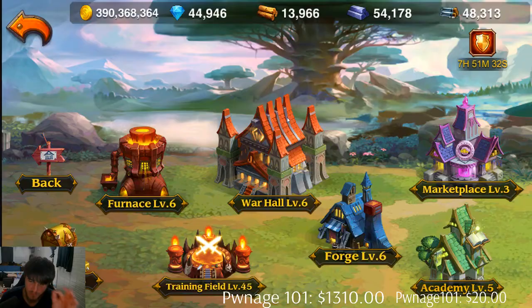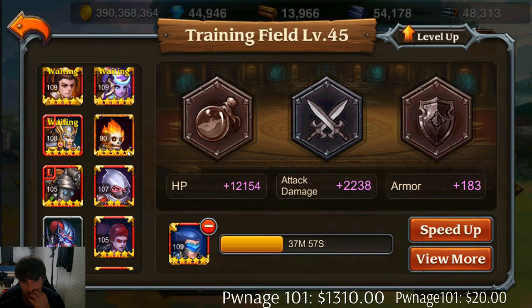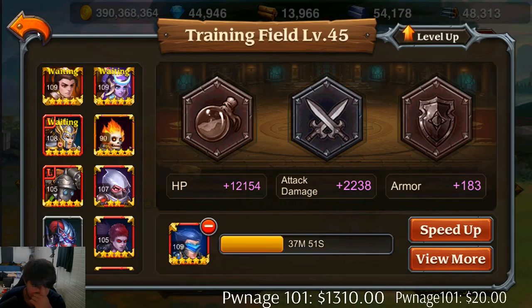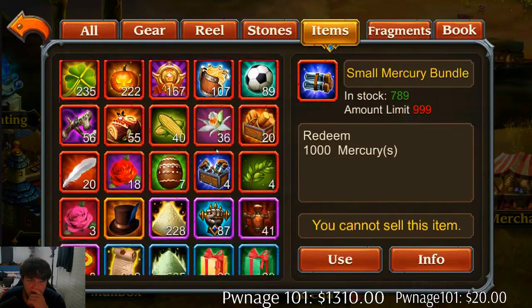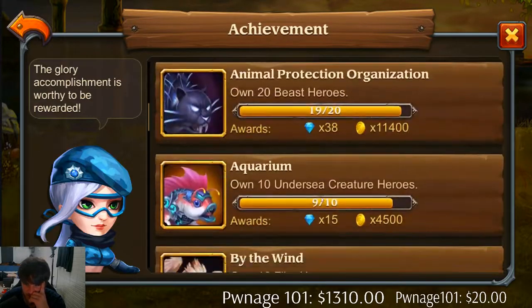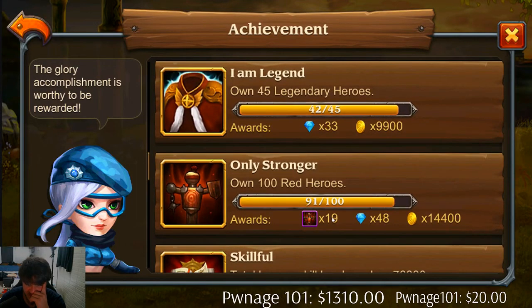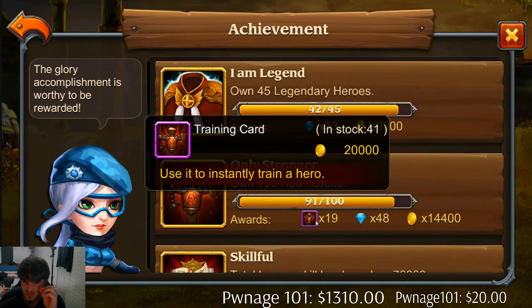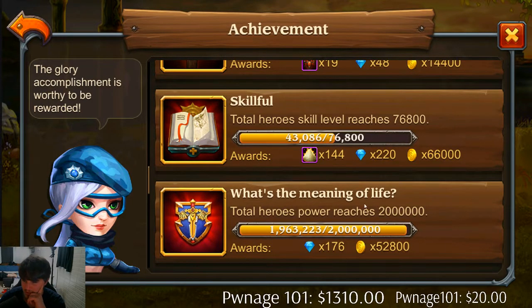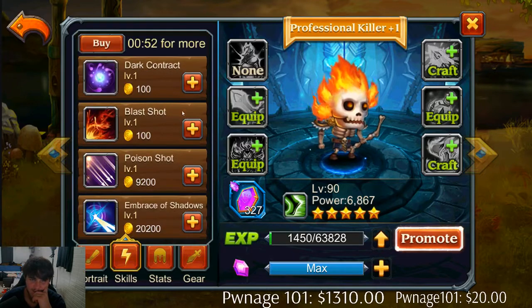I'm actually going to make a separate video on me upgrading my heroes in the training field - I'm not worried about that right now. 87 speed up cards - Jesus - 87 of those. And how many of these? 41. But I also know for a fact we are about to get another one. The red heroes - we need to get nine more red heroes, we'll get another 19, leaving us with 60. Into the train. And then we're about to be grinding this all-hero power. So we need to get some more red heroes. I have the gear that I need to upgrade - I really need to upgrade this machinist.